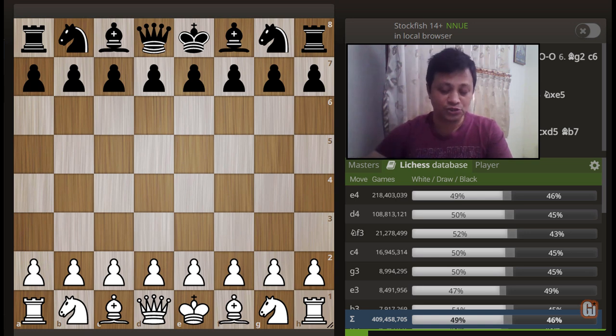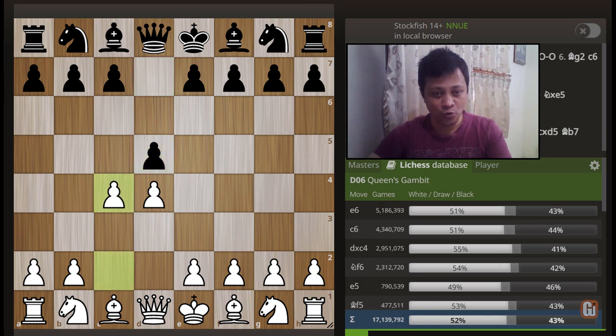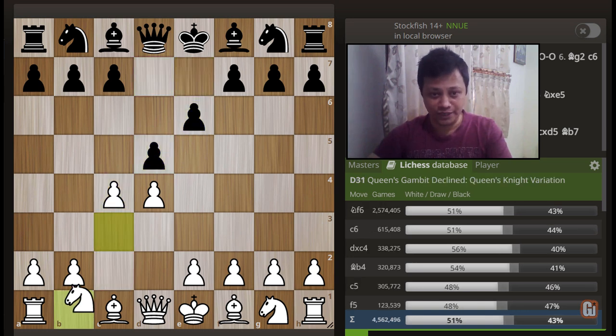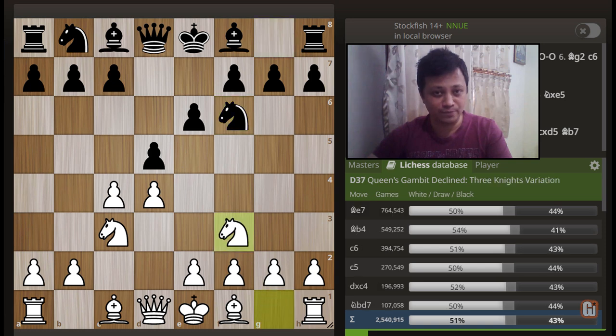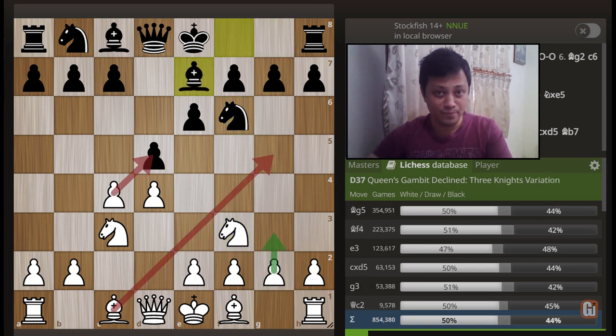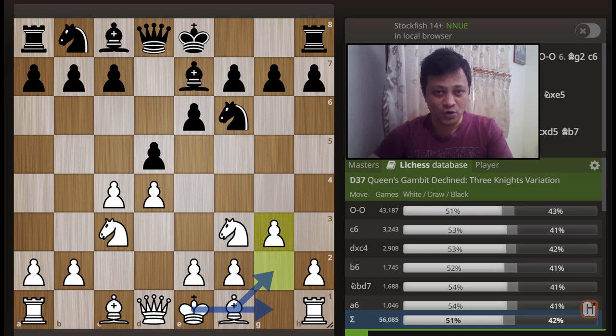The opening moves are d4, d5, c4, e6, knight to c3, and knight to f6 — the starting point of the Queen's Gambit Decline. After the flexible knight to f3 and bishop to e7, white has three major alternatives: bishop to g5 entering the main line, taking on d5 for the exchange variation, or g3 going into the Catalan territory.